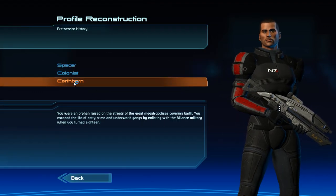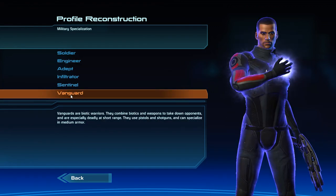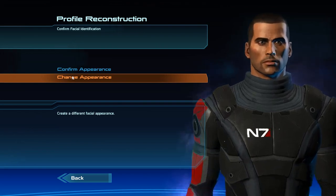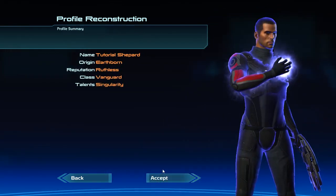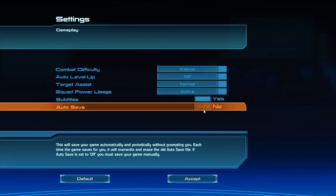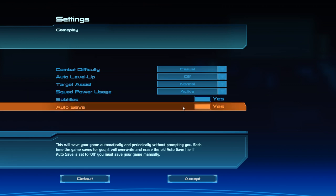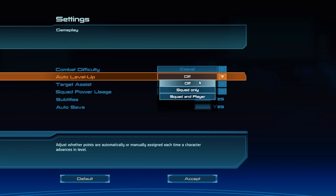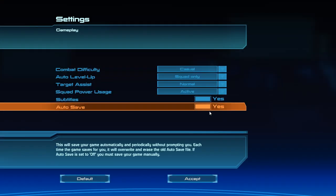What you want to do here is pick Earthborn. I play as Vanguard, and you want Singularity as your bonus talent. I'm going to turn autosave on here, but in general autosaving actually wastes time, so if you want to get really good times at some point, you want it off.